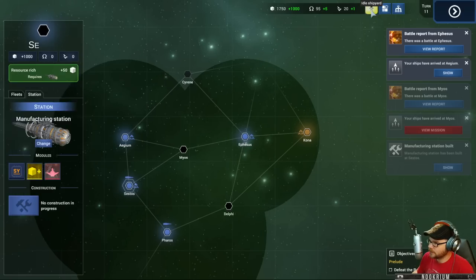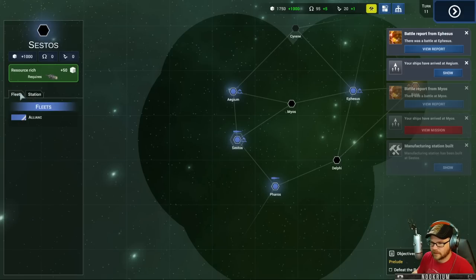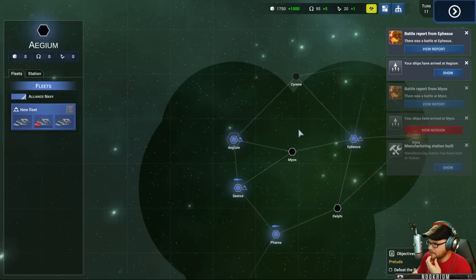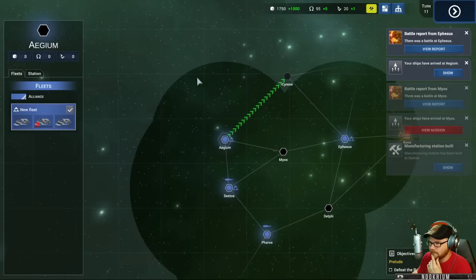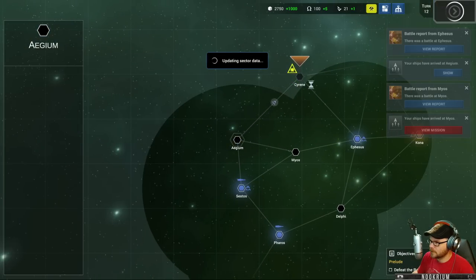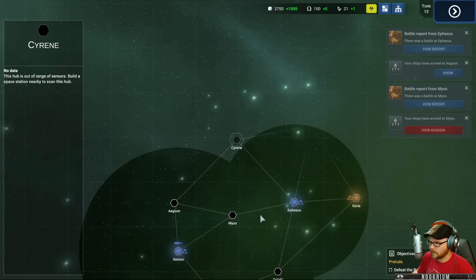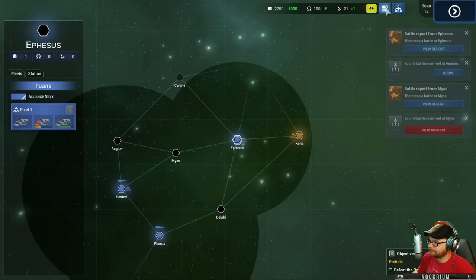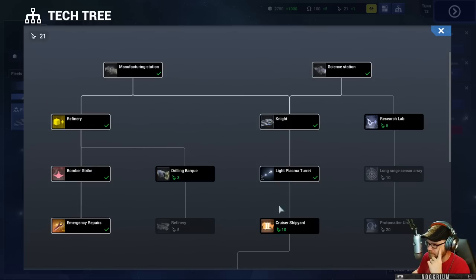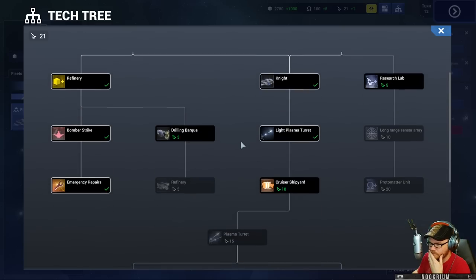Let's wait here for a minute. There's a fleet here but nothing actually here. We found a fleet - we're gonna die. Okay, fog of war I guess. There's a mining fleet over there. If we could get a station here that'd be nice. We can also get tech - there's a cruiser shipyard we could get. It'd be nice to have something that can make better ships. Drilling bark, plasma turret, research labs - let's get a cruiser shipyard.